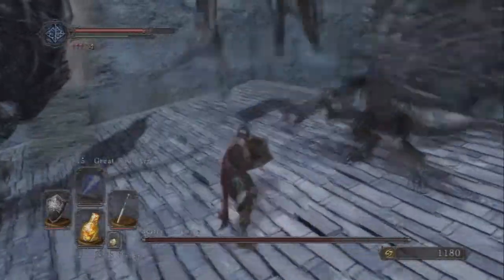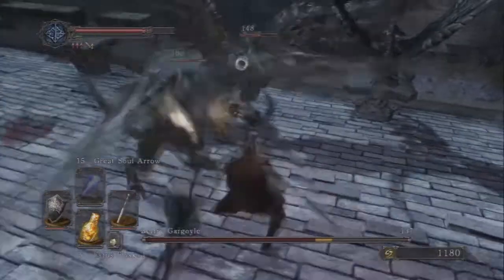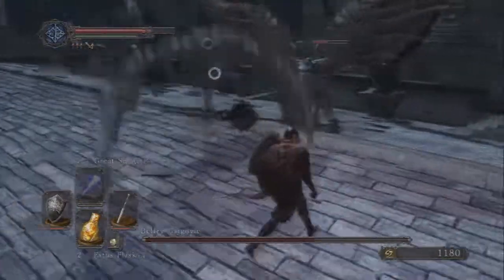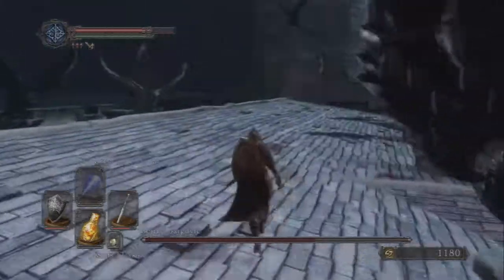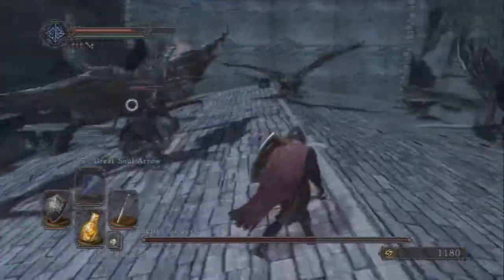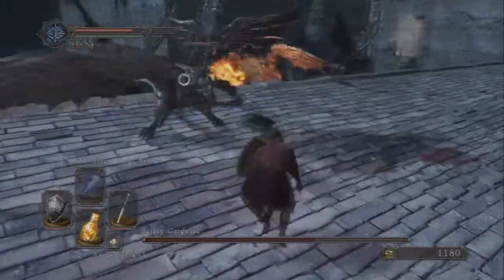If you can focus one of them down fairly quickly, you can keep the fight to three-on-one instead of four-on-one. You can kill one of them fast enough that you'll only have to fight three at a time, and that makes it a lot easier. The fight really just boils down to keeping them in front of you and making sure you're ready to get some distance if you need to. Here a new one added on the other side of the roof and I just booked it to make sure I could keep all three on one side of me.